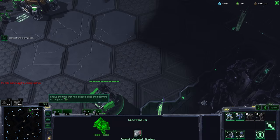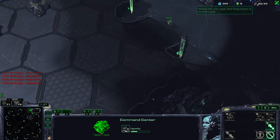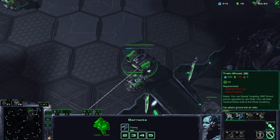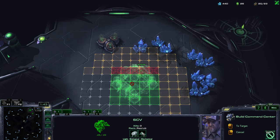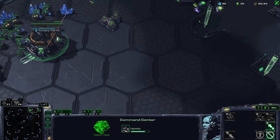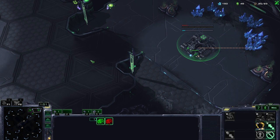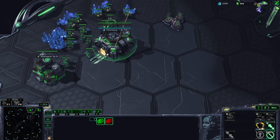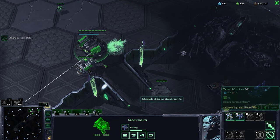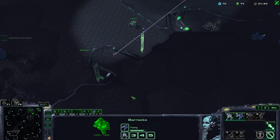The Reaper costs 50 gas and 50 minerals. Marines cost only 50 minerals. Both of these units cost 1 supply. Ghosts and Marauders cost 2 supply. We're now starting a second base. As you can see we're upgrading to an orbital command, which will allow us to throw down MULEs for extra mineral income and also to scan if we ever need to.